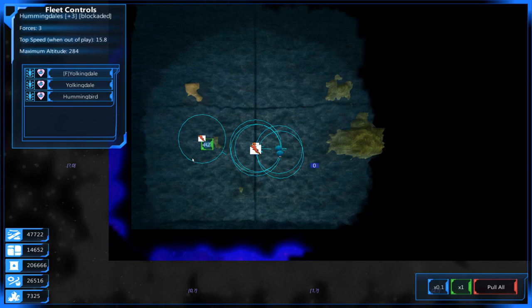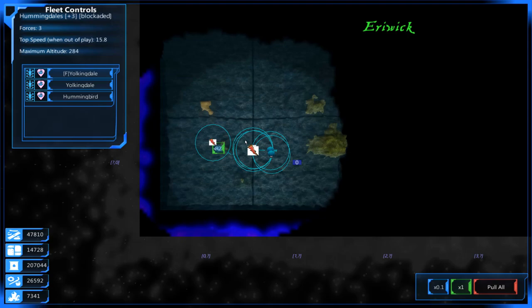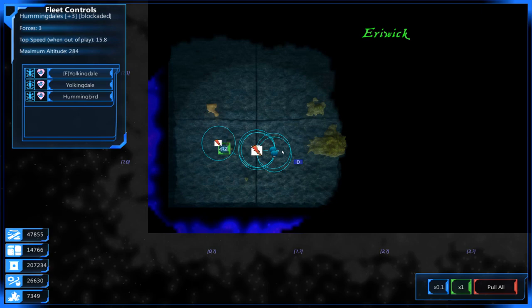I was originally going to spawn in a Super Swallowtail to start, but it cost too much metal — like 50k. We had about 61k to start with, so I didn't want to use all my metal on one single ship. We'll get there — it'll be a slow growth of resources.